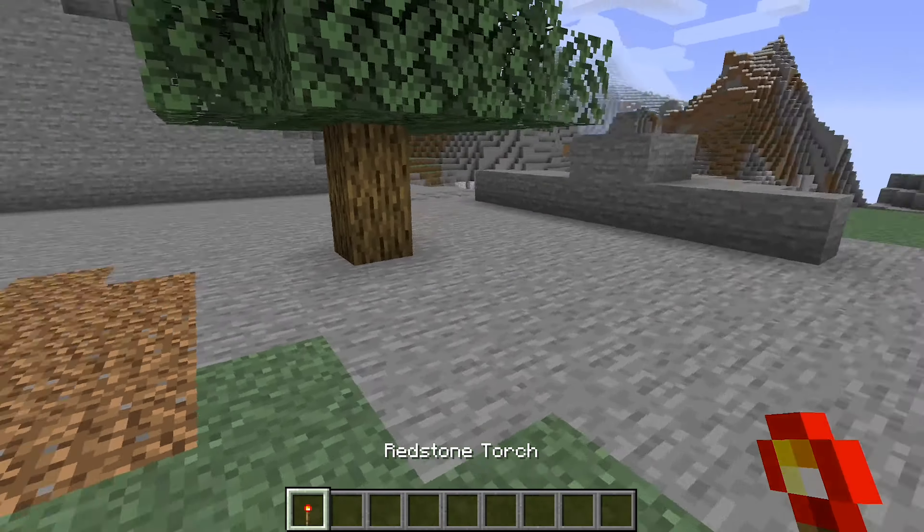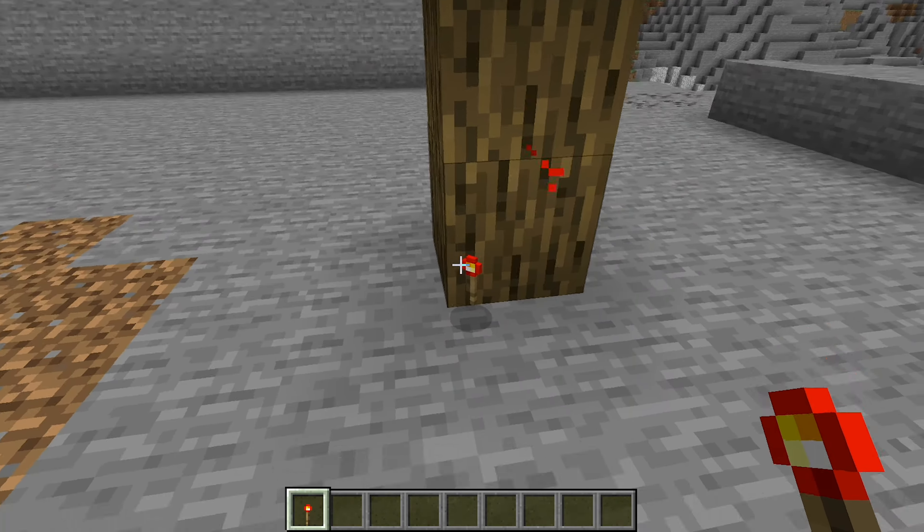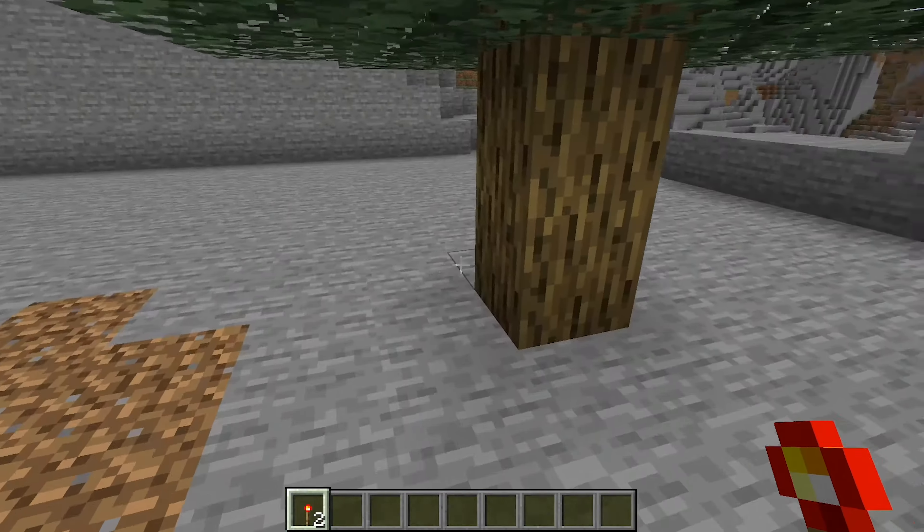I came up with this myself in 10 minutes. So if we put our torch down, it gets broken and it creates a redstone pulse to go off to really whatever you like — you choose.